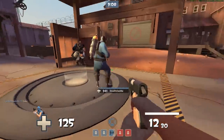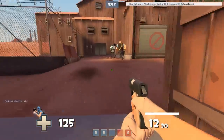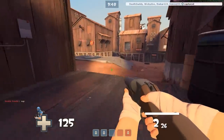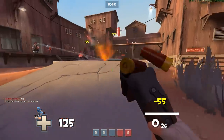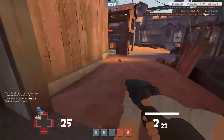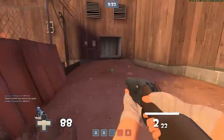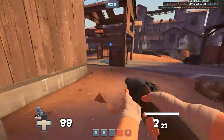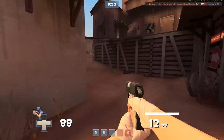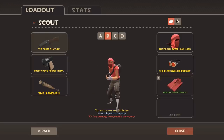The other one I have is the Pretty Boy's Pocket Pistol. This allows me to have 15 more health — if I didn't have that other weapon equipped it would be like 140. So 15 more health and there's no fall damage. However the downside is that you're more vulnerable to fire, so once you're within range of the Pyro, holy shit you're gonna die faster. It also shoots a little bit slower but still standard damage.